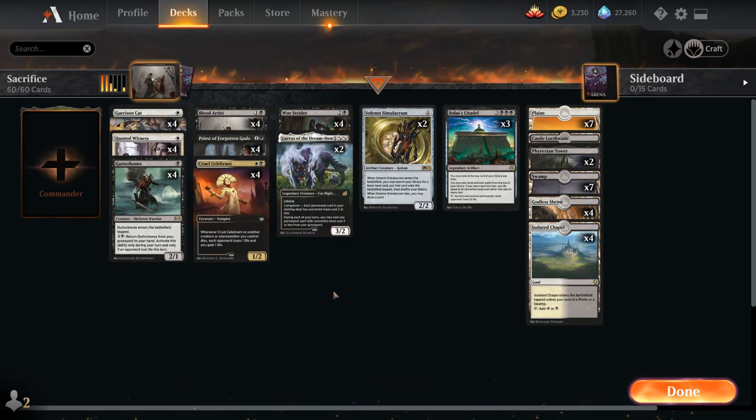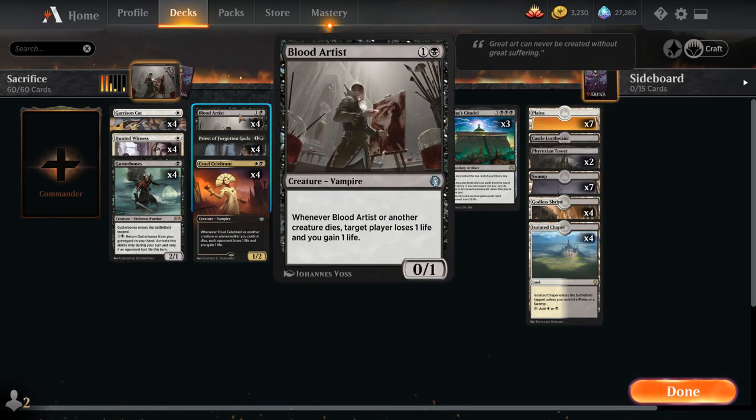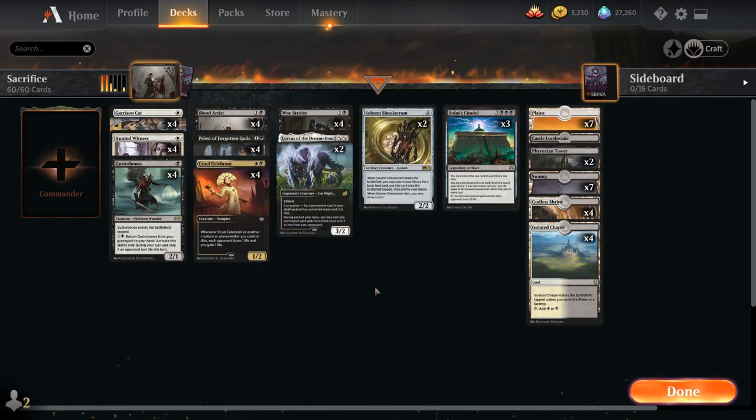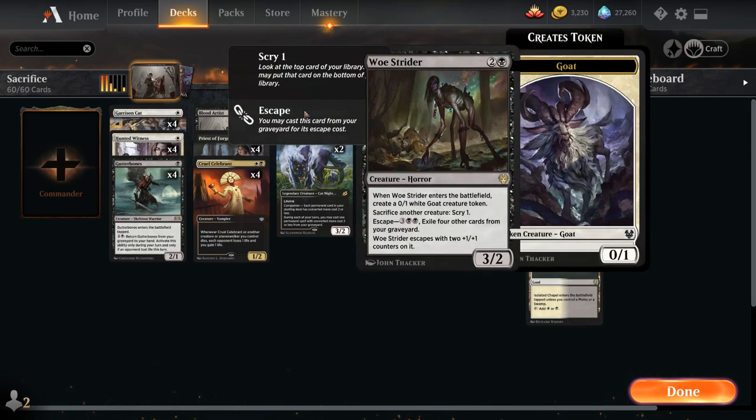I ended up settling on a version using Bolas' Citadel as its powerful late game — a 6 mana legendary artifact that lets us look at the top card of our library at any time, play lands and cast spells from the top of our library, paying life equal to the converted mana cost instead. With all the life gain from Blood Artist and Cruel Celebrant, we can easily offset the life loss from Bolas' Citadel.